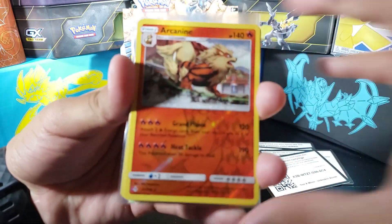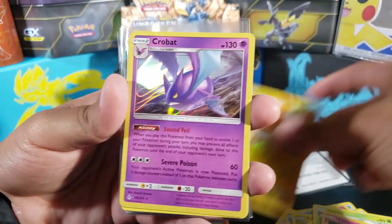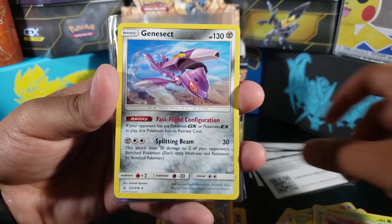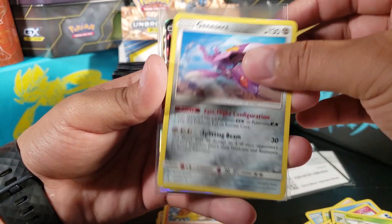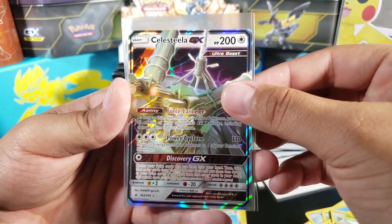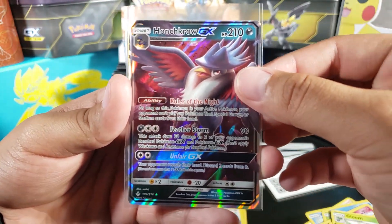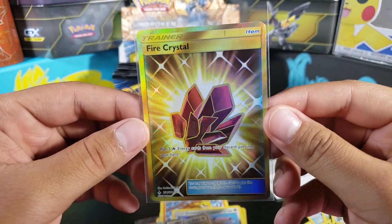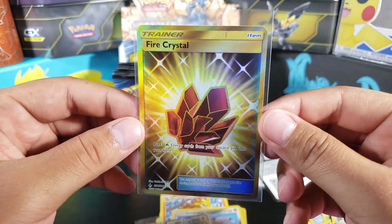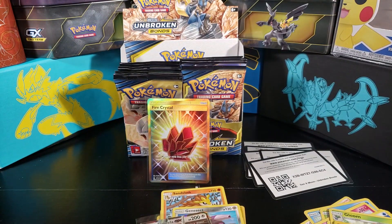Whoa, that's insane! All right, let me show you all the cards we got: Arcanine, Raichu, Crobat, Sandslash — oh my, that's so insane — Genesect, then we got Celesteela GX, we also got Honchkrow GX, and that's not it — we got the Fire Crystal secret rare. Look at that! That is a really really good card.